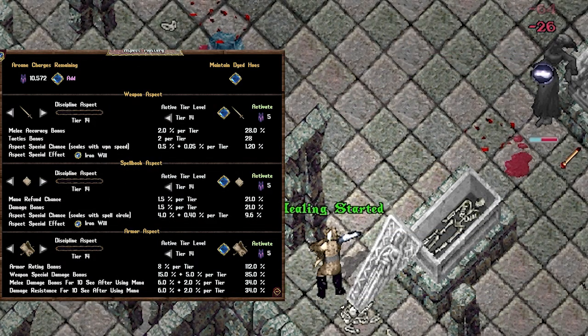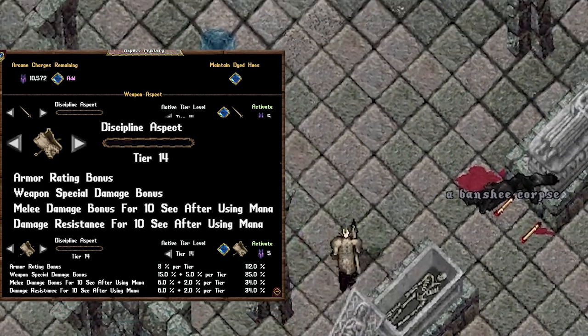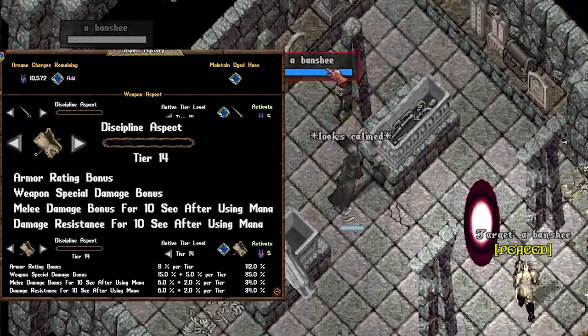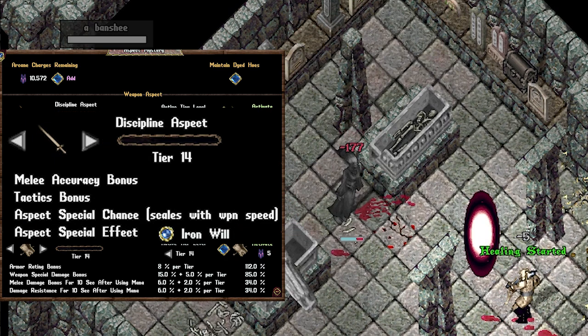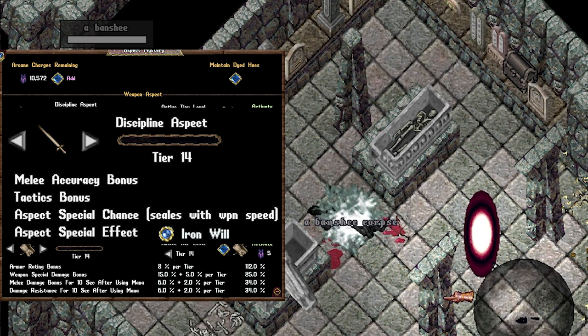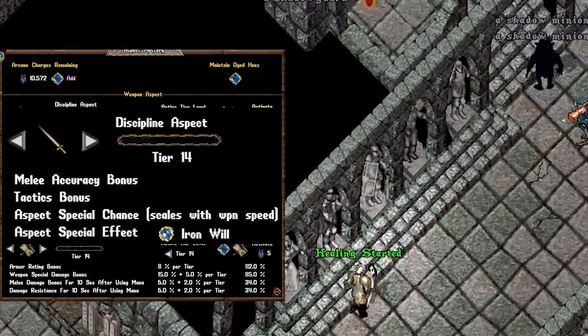Discipline Armor gives you both melee damage as well as damage resistance for 10 seconds after you use mana. It also gives your weapon specials more damage. This pairs really well with something called stance dancing while using the wrestling codex, or possibly a hybrid build where you cast poison or lightning on the target every 10 seconds, then re-equip your weapon. The weapon proc is Iron Will, which does direct damage to your target and increases your personal melee damage, spell damage, and damage resistance for 30 seconds — and it can stack twice.